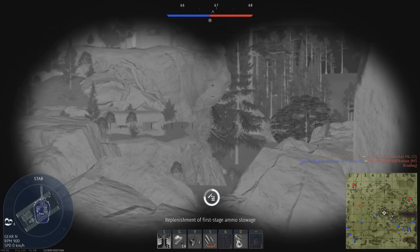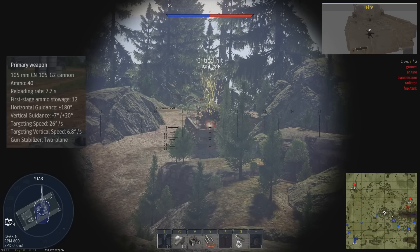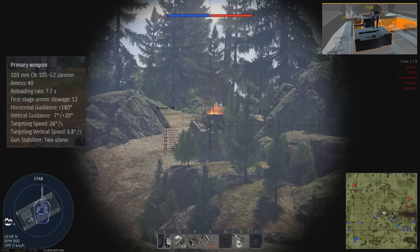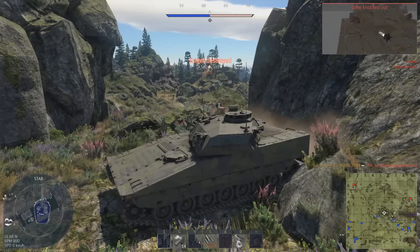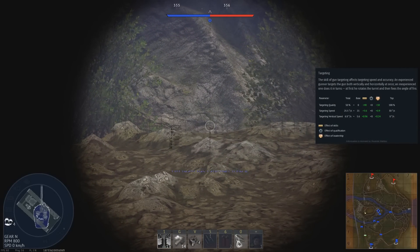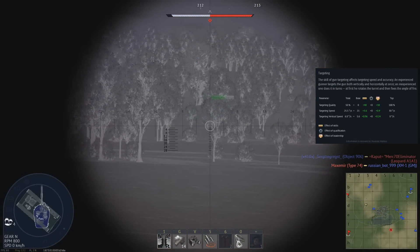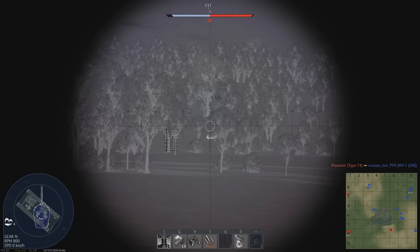The CV90 is armed with the 105mm CN105 G2 cannon. It has a good 7 degrees of gun depression and the standard 20 degrees of gun elevation. You can carry 40 rounds in total, with 12 of those rounds being classed as first stage ammunition. The gun is housed in a turret capable of rotating at 21 degrees per second with a stock crew, and 30 degrees per second with an ace crew. While this traverse rate is better than average, it is still quite lacking compared to several equally tiered main battle tanks, though I didn't find it to be much of an issue.